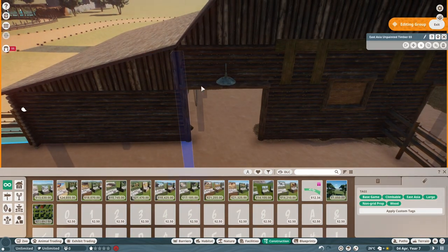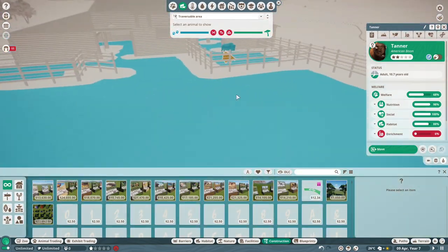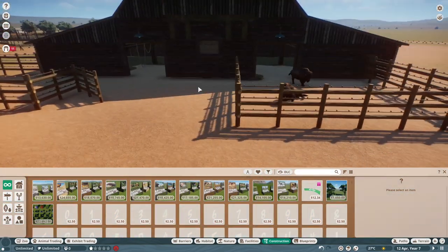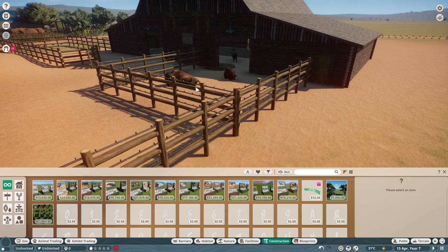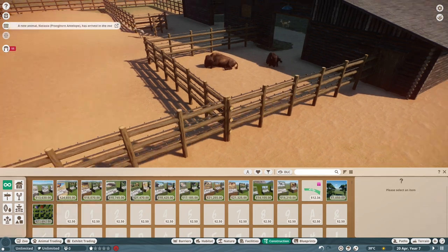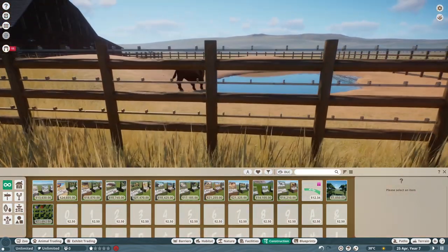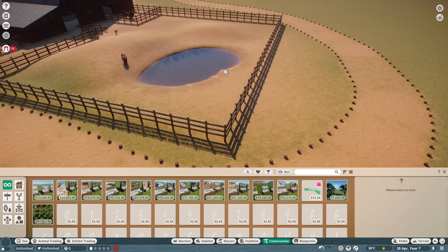I had a problem where the animals couldn't go out the barn door for some reason, but moving that one little piece was just enough to make it so they could go out. We get them out, they're running around — we've got one piebald pronghorn in here, which is cool.